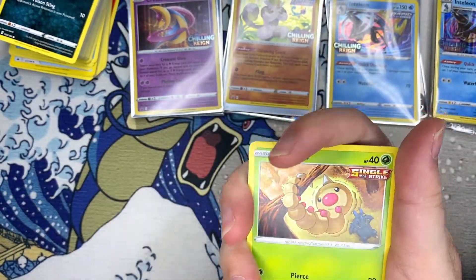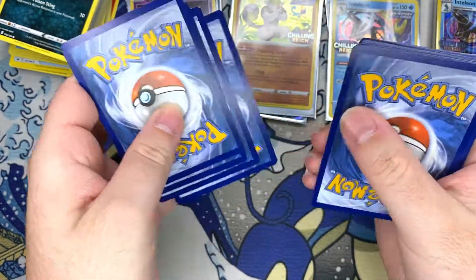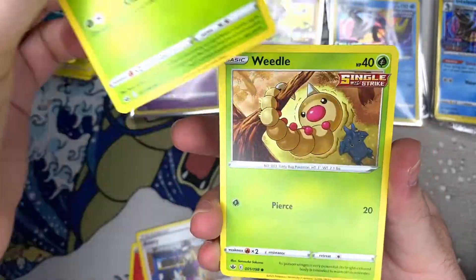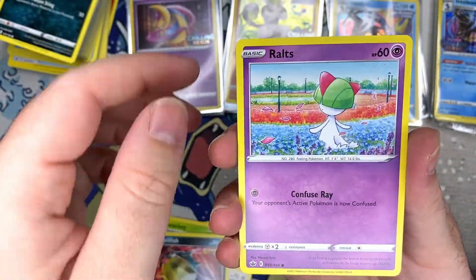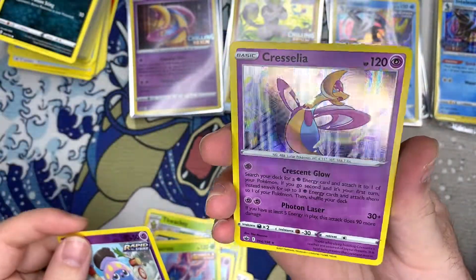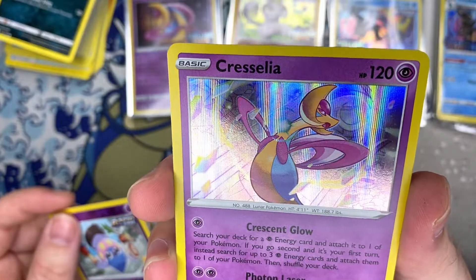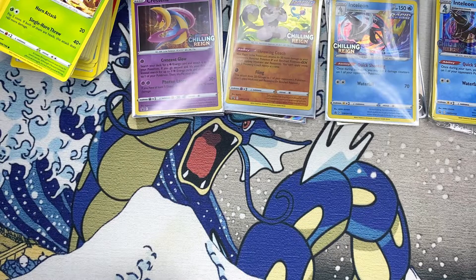Hopefully we got an alt art in here somewhere. Here we go — Qwilfish, Ralts, Heracross, Inkay, and a regular Cresselia holo, which is actually pretty dope. Cool, but it's not what we're looking for.